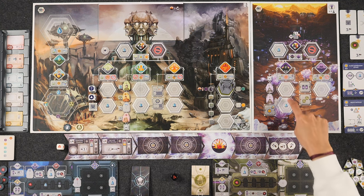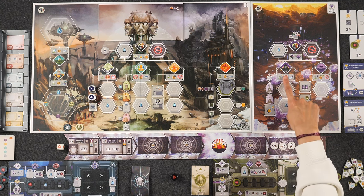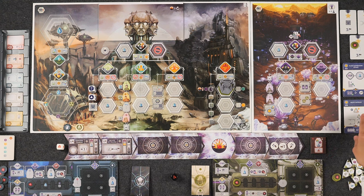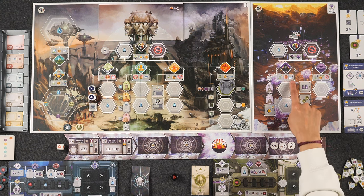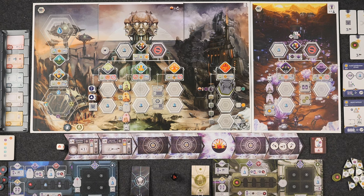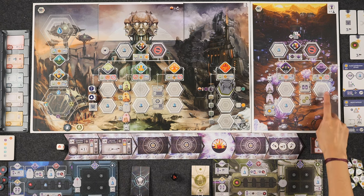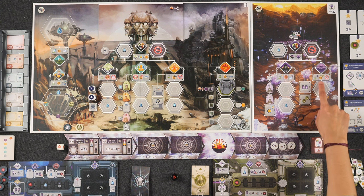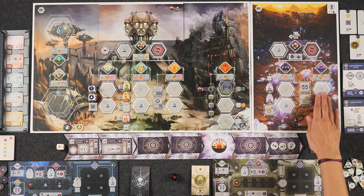If you go to either of these action spaces with a scientist, you get a discount of one resource when specifically taking a technology card. If you go here with an administrator, you get a flux core, but engineers cannot come here. The other action space on the valley board gets you stuff — you can choose between two flux cores or two energy cores. If you go here with an engineer, you gain one energy core. If you go here with a scientist, you gain a flux core, but administrators cannot go to that space.